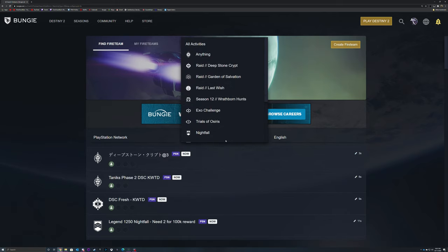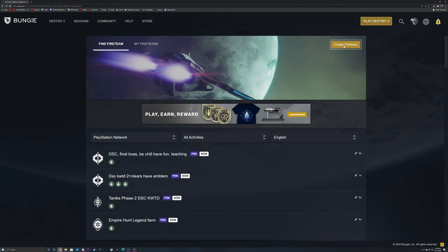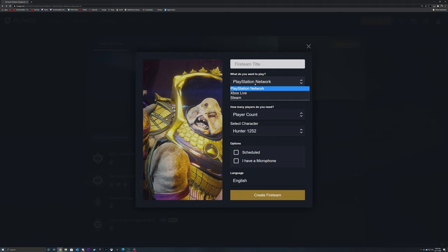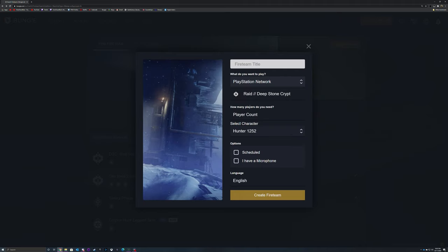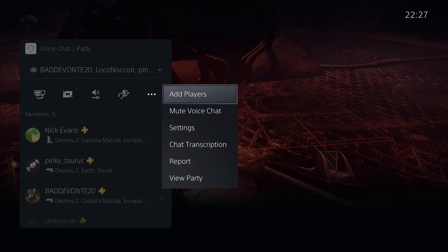We're going to create a fireteam - just on the right corner there. What we're going to do is set it to whatever platform you're on. I put it as the Deep Stone Crypt Raid, and I called it 'I have all six sparrows at the end, just need a team.' That seemed to get people in pretty quickly. It's not too long after the release of the raid so not a lot of people have the sparrow yet. Make sure you put five players or however many you need, then create the fireteam and wait for people to join and invite them into your game.